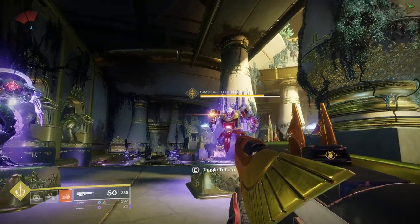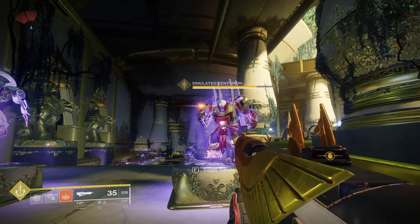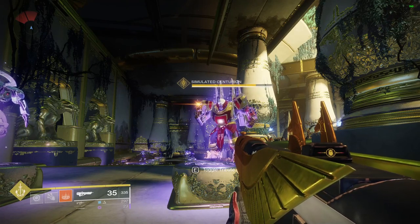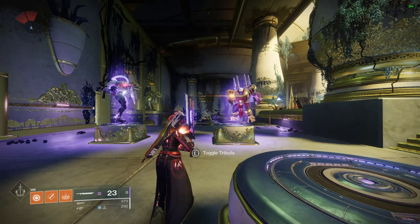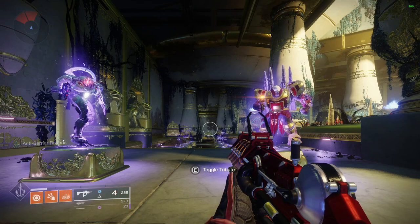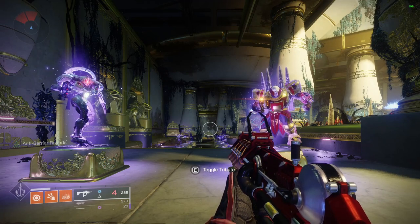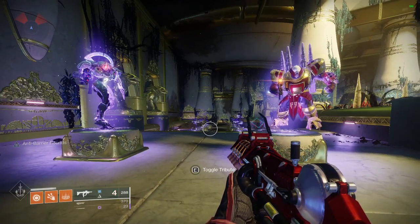Quick recap: there are different damage types in this game and when you see shields you want to match the color of the shield to the damage type of your weapon. You can check the damage type of your equipped weapons in the bottom-left corner of the HUD — it appears right beside the ammo count. For energy weapons and power weapons you'll see the elemental type icon there. Currently there are three energy types, with possibly a fourth coming that may appear on both weapons and enemy shields.